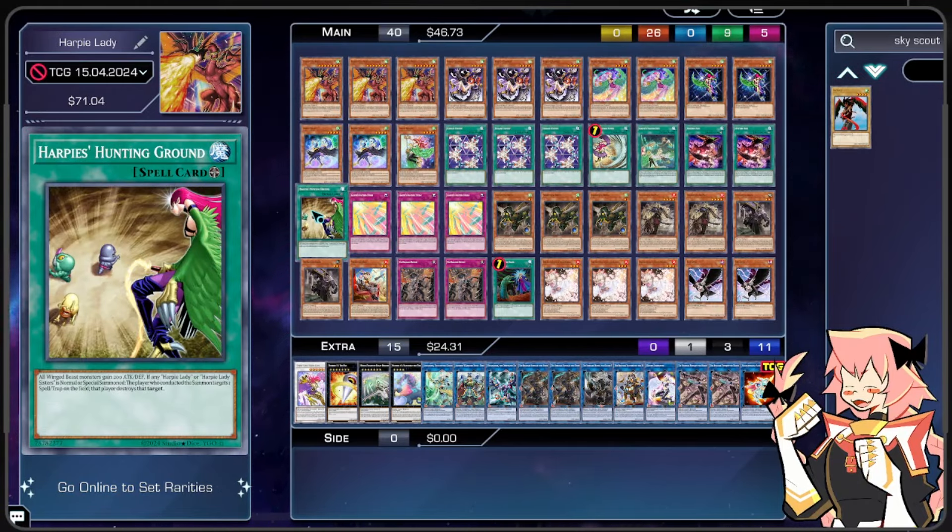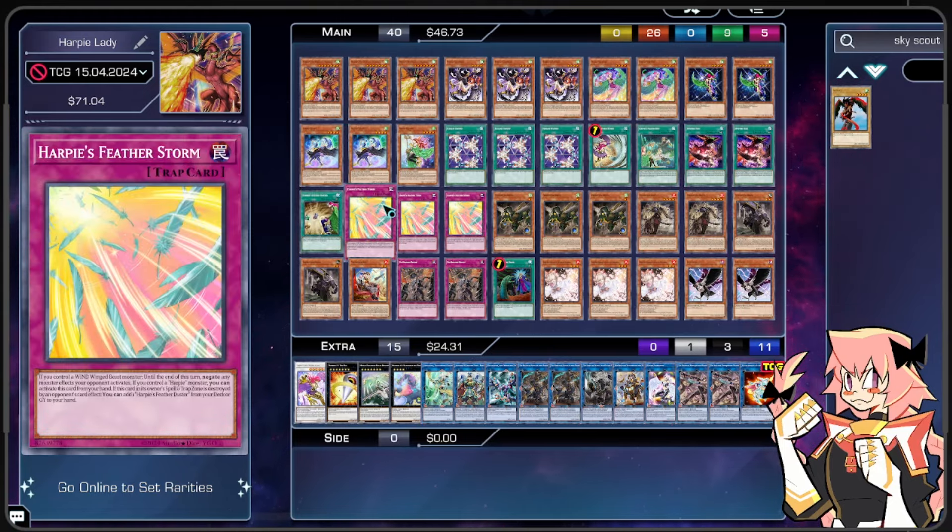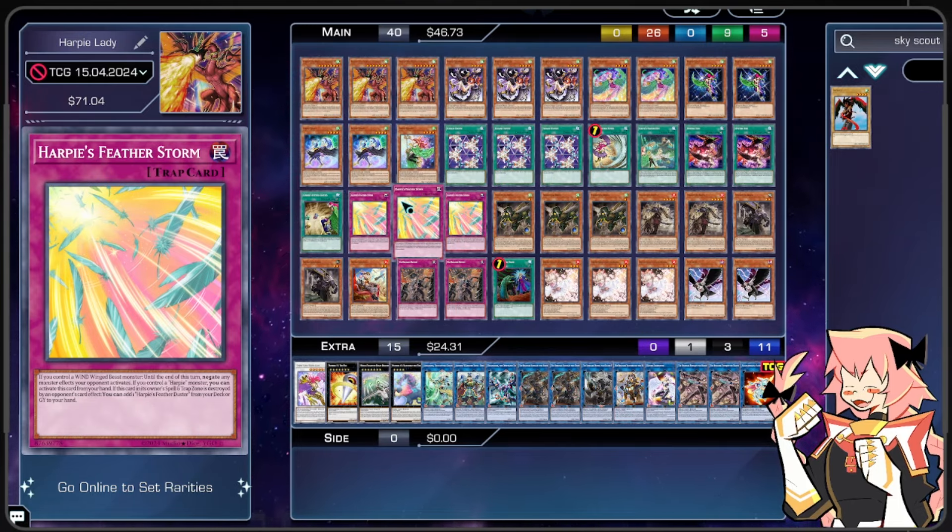We're on one Harpy's Hunting Ground. All Winged Beast monsters gain 200 attack and defense. If any Harpy Lady or Harpy Lady Sisters is normal or special summoned, the player who conducted that summon targets one spell or trap on the field and destroys it. That is not optional, so if our opponent has no spell traps, we have to pop our own — obviously ending with us having to pop our own Hunting Ground. We are on probably the best card in this deck: Triple Harpy's Feather Storm. If you control a Wind Winged Beast, until end of turn it negates any monster effects your opponent activates — or if you control a Harpy, it's a hand trap. Just a fantastic, well-designed card.